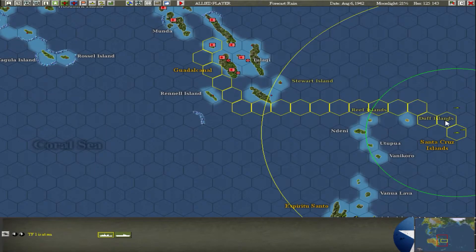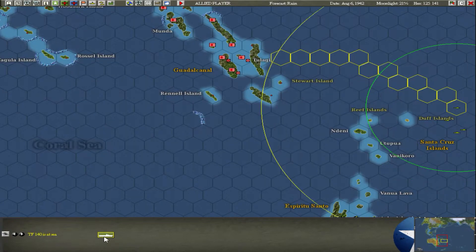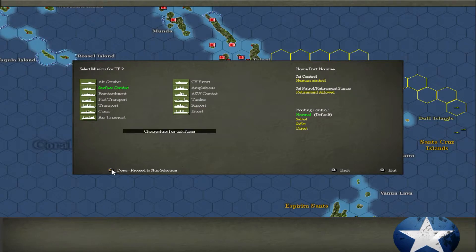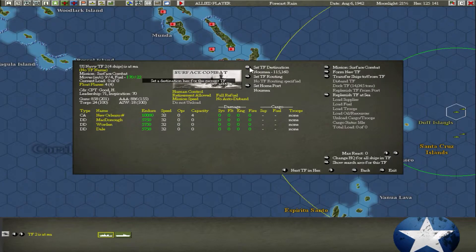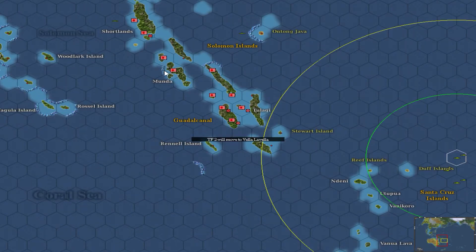I'll exit that. The Air Force unit also has a powered ship - I'll just leave that there for now. I'll also make a new surface combat task force from this one: the New Orleans and three destroyers. Then we'll set the destination to go further in, somewhere there.